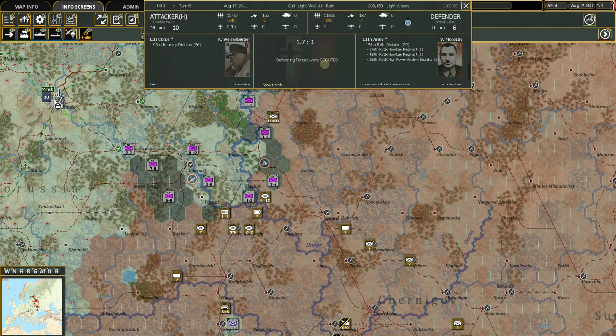Let's pick a hex and see what happened. It says one of two at the top — you can flip between the two battles in that hex. This battle happened in turn 9 on August 17, 1941, so it's from this last turn. You can see the ground conditions were light mud and it was raining. The terrain was light woods.